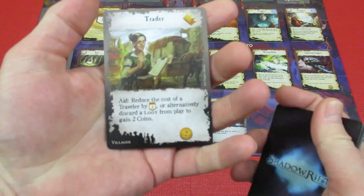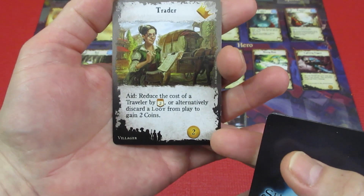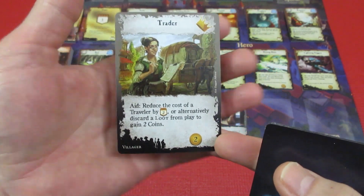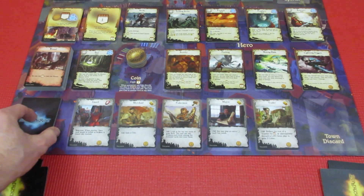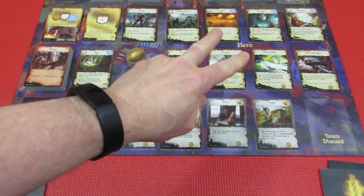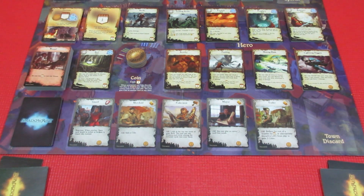We also have the Mayor — you can play an extra full action card this round, though I don't think we have any in our starting hands. And the Trader — reduce the cost of a traveler by two prowess, or alternatively discard a loot card from play to gain two coins. Of course we have no loot cards in play. Once we refresh the town, we'll take a look at the cards we can buy when we start playing our actions. The next step is to refresh the travelers.